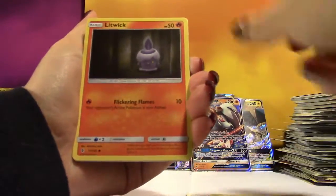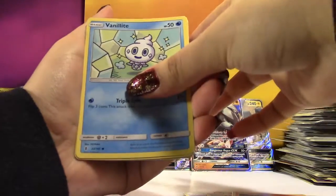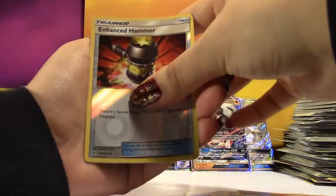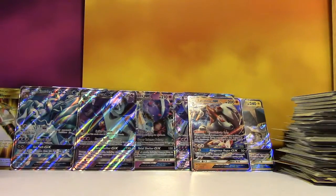We got a Rescue Stretcher, Alomomola, Litwick, Snowrunt, Castform, Vanillite, Murkrow, Enhanced Hammer Reverse, and the Rare is a Politoed — it's a Holo.